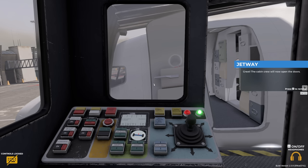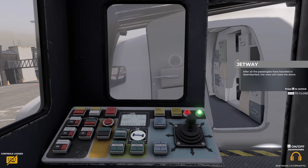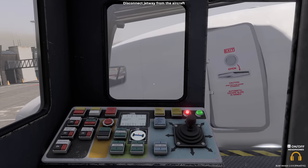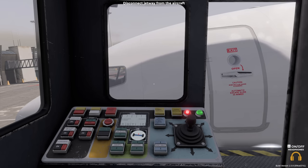The cabin crew will now open the doors — they already have. Passengers will soon be disembarking and boarding. For tutorial purposes we'll skip this step and go straight to disconnecting from the aircraft. After all the passengers have boarded or disembarked the crew will close the doors. Then, to retract the canopy, press the button displayed on screen. You can see the canopy there just in front — quite a detailed little door mechanism.